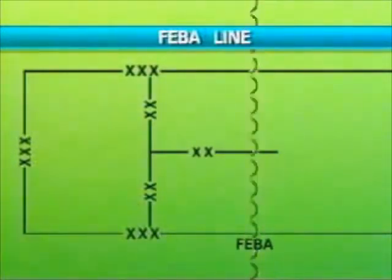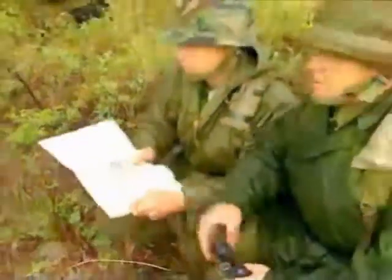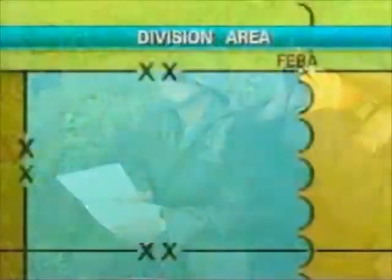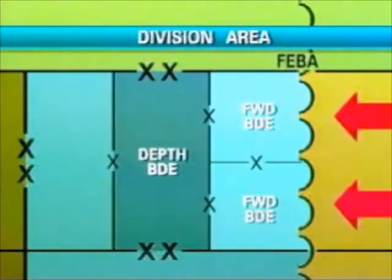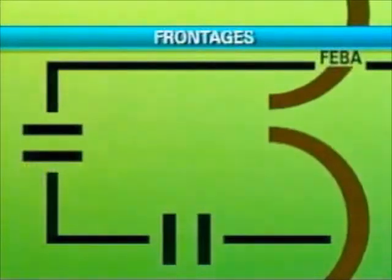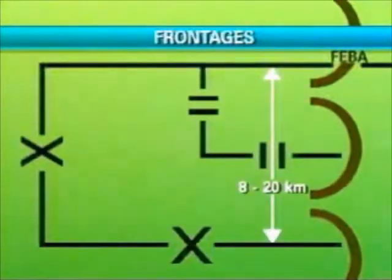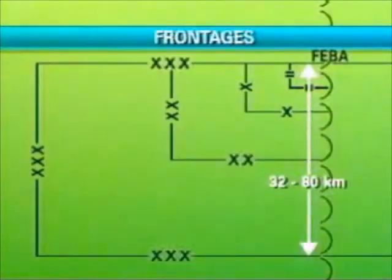This line traces the foremost limits of the troops deployed in the main defense area. Behind it, the defensive battle begins in earnest. Where possible, it is based on a recognizable geographic feature such as a road or river. Based on his estimate of the defense, the division commander divides his assigned area into brigade areas of responsibility. Forward brigades will be sited to cover main approaches, and areas will then be defined for the division depth forces, its reserve, combat support, and service support elements. Frontages approximate 4 to 10 kilometers for a battle group, 8 to 20 kilometers for a brigade, 16 to 40 kilometers for a division, and 32 to 80 kilometers for a corps.